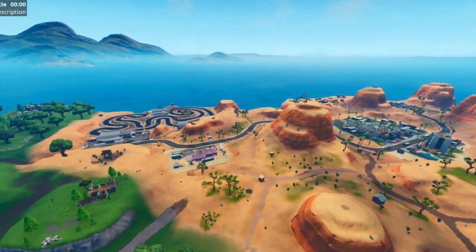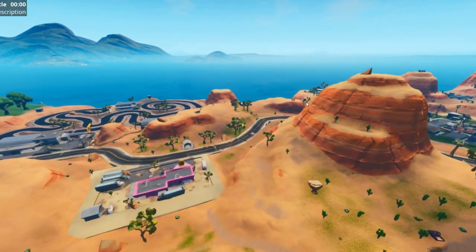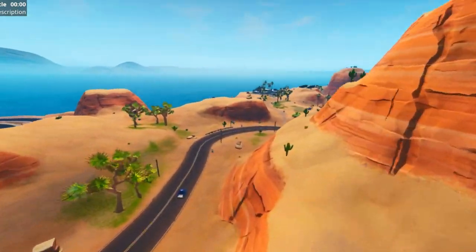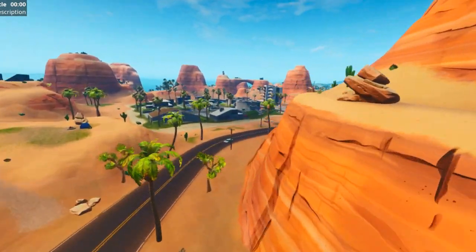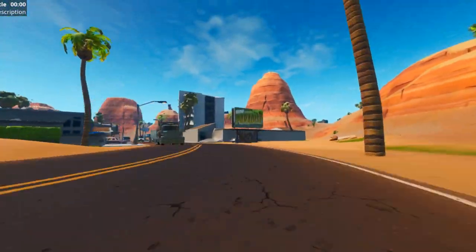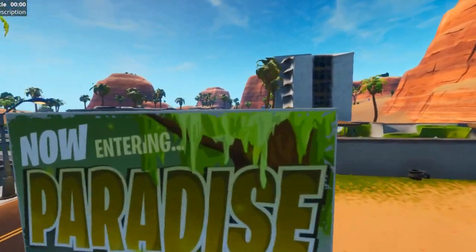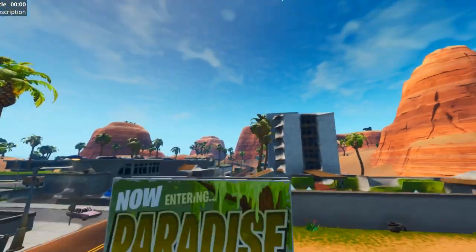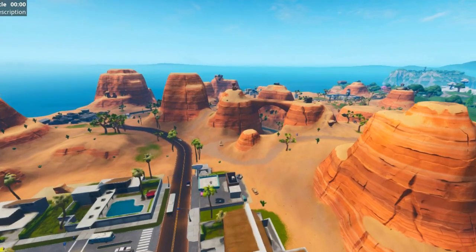Not many changes happened as we expected. But if we go around the map — for example, if we come over here near the Paradise sign — it says 'Now Entering Paradise,' but in the background you can see Moisty Mire, if you remember that.